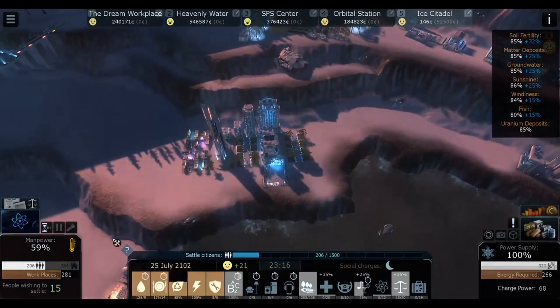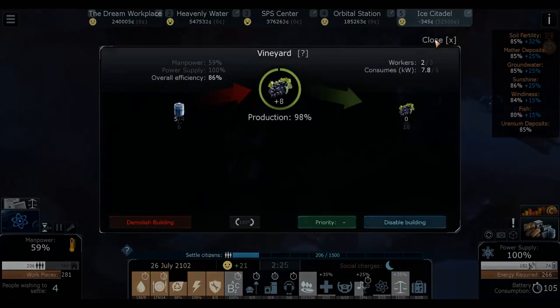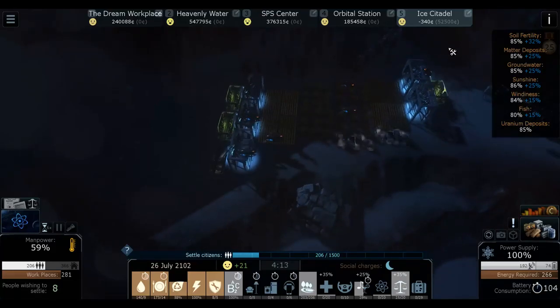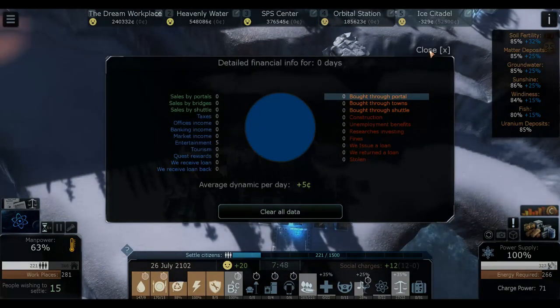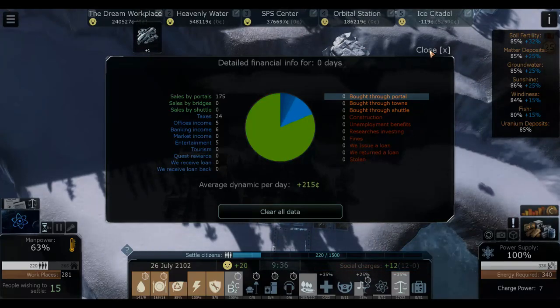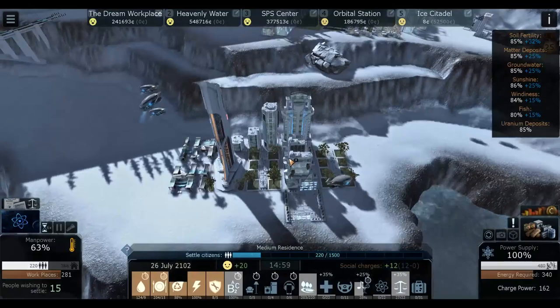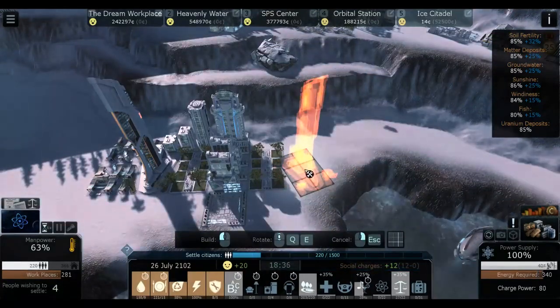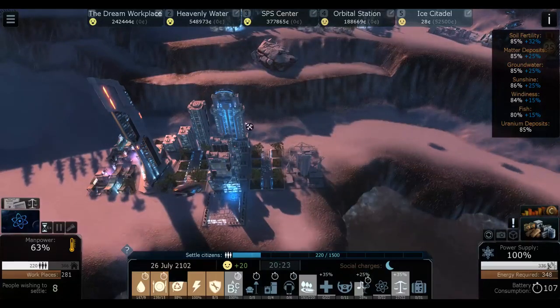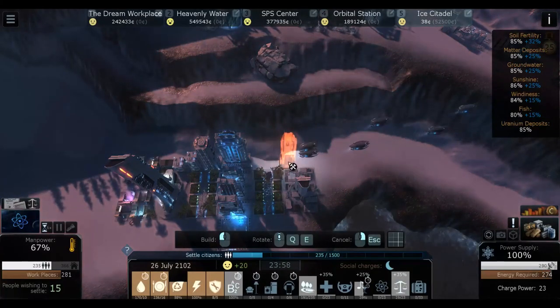Now we're producing so much of everything - so many apples, grapes, salads and stuff. We can essentially stop producing so much elsewhere and just sell it all to the orbital station. Anything above 30 wine we want to be selling over as well. We should be getting 281 workplaces - that's really good. Still building more. Plus 21 happiness - nice! The only thing is we have big debt, but that's okay. Since we're not really buying anything we might not have such a big deal. I want to focus on making it pretty and building another residential skyscraper.